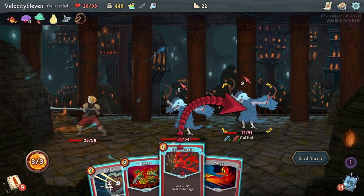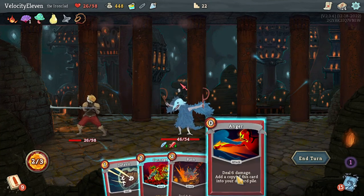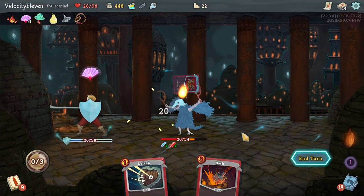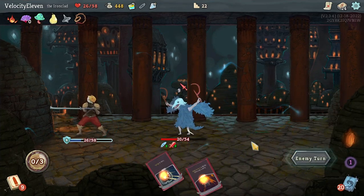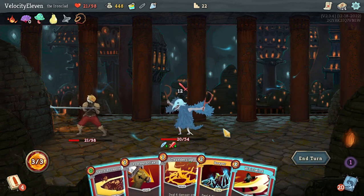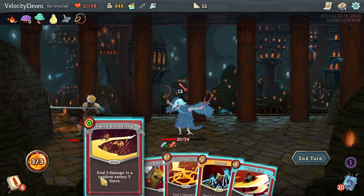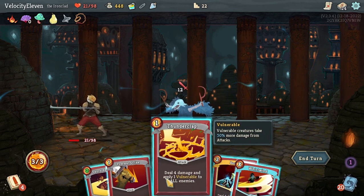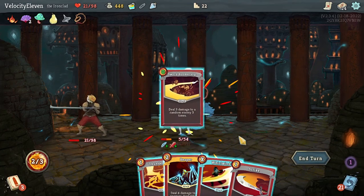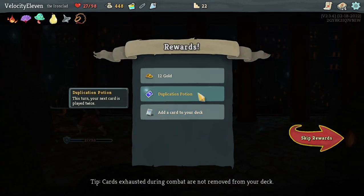I can kill one of them. I've got a little bit of health. Carnage. I do get a little bit of block from that. I should be able to just kill it this turn. Reaper and Whirlwind would have been nice when fighting all three of them.